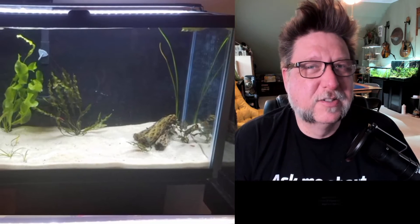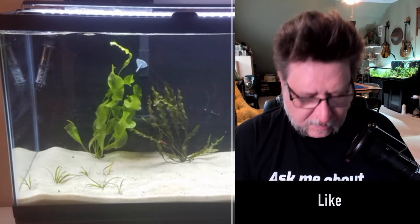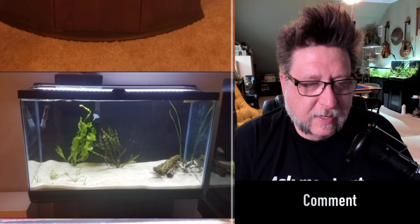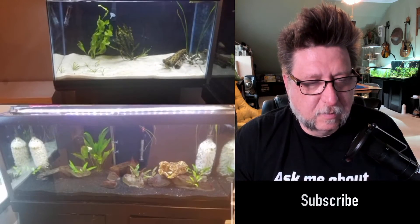It looks like they have a good start — some cholla wood, pool filter sand or something similar, some basic plants. One plant here gets enormous — in a 90 gallon it would be more appropriate. If it survives it could literally fill up the entirety of that aquarium with its leaves; they get huge. I put one of those in my 56 gallon and it basically took over an entire half of that aquarium.